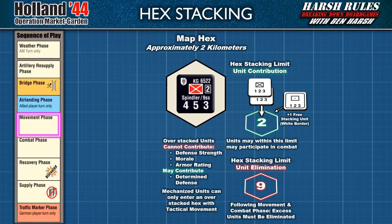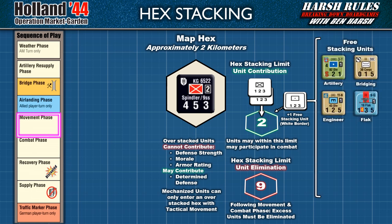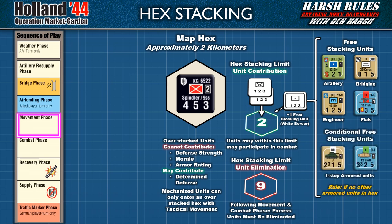Now that we've outlined the different stacking limits, let's discuss some unit exceptions that may stack in the hex without adding to the total. The first exception are units with a white border — these are known as free stacking units. The stacking limit of a hex allows two regular units and one free stacking unit. Free stacking units include artillery, bridging, engineer, and flak units. There are also conditional free stacking units, which are one-step armored units. These units can qualify as a free stacking unit if no other armored unit is in the hex. Players are allowed one free stacking unit per hex, but additional units of this type are counted normally.